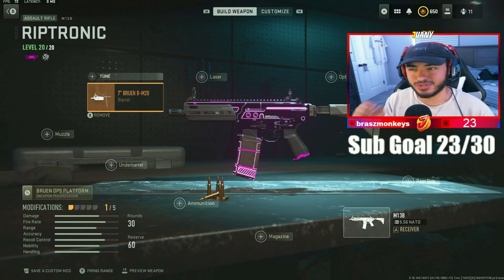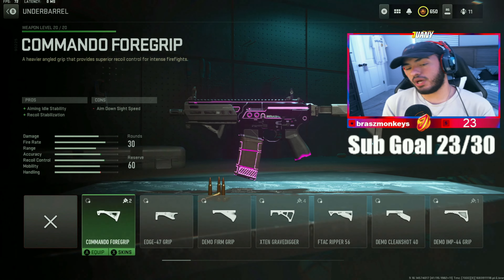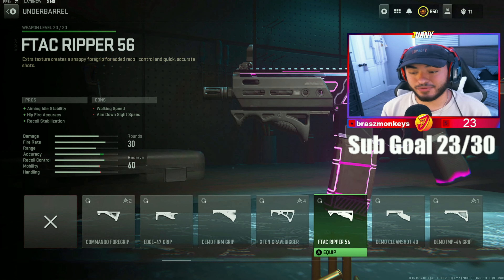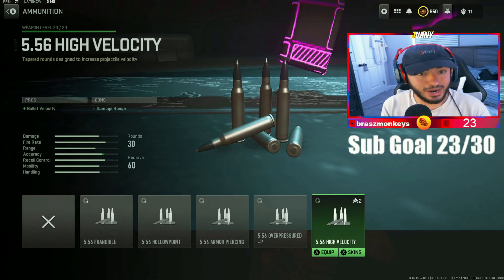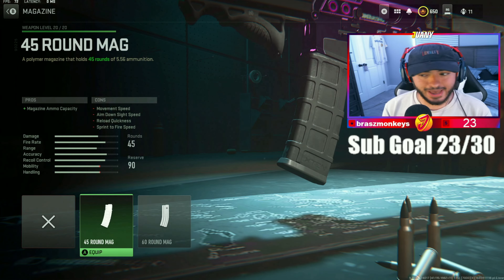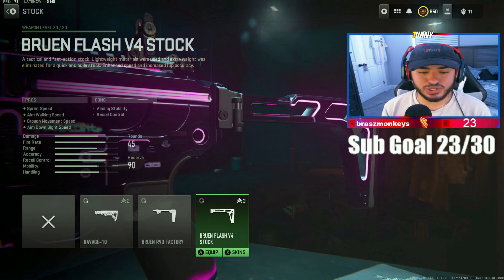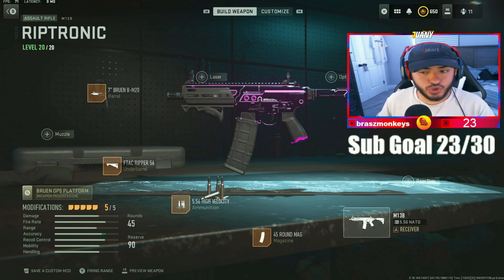What's crazy is that all the cons in this game are never actually cons - they're easily equaled out with good tunings. For the underbarrel, make sure you put on the FTAC Ripper 56 for recoil rehabilitation purposes. For the ammunition, run the high velocity rounds. For your magazine, run the 45 round mag. And for the stock, put on the Bruen Flash V4.